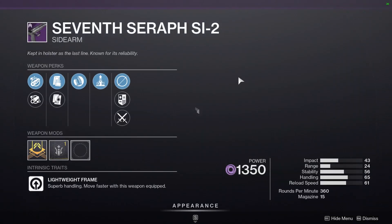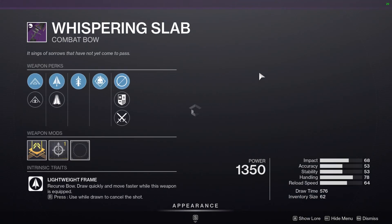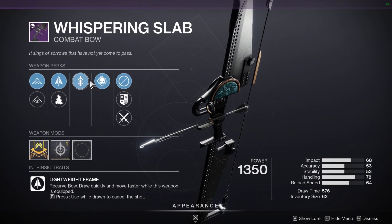For the sign-up weapons, we have the 7 Seraph Sidearm with Elemental Capacitor, and the Whispering Slab Combat Bow from Season of Arrivals with Demolitionist and Quickdraw. Demolitionist is a good perk overall.